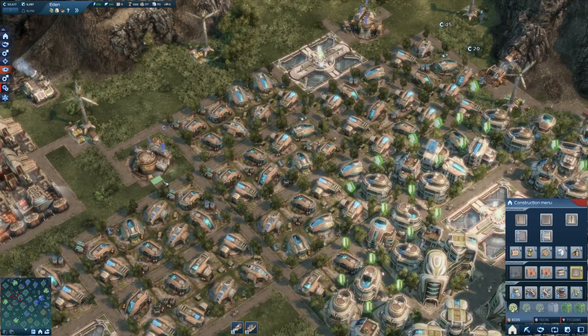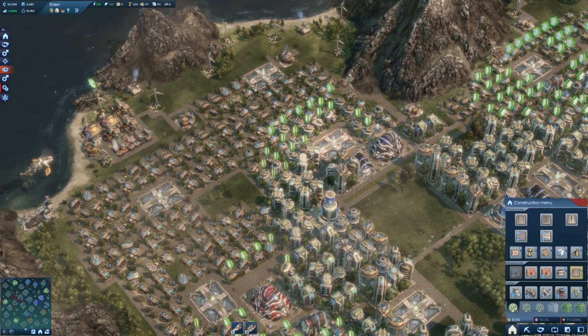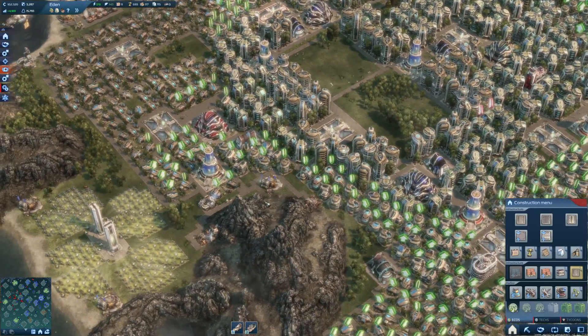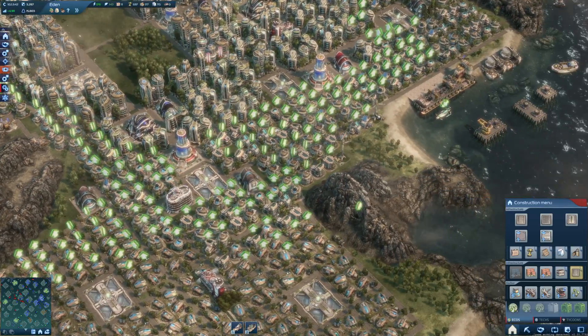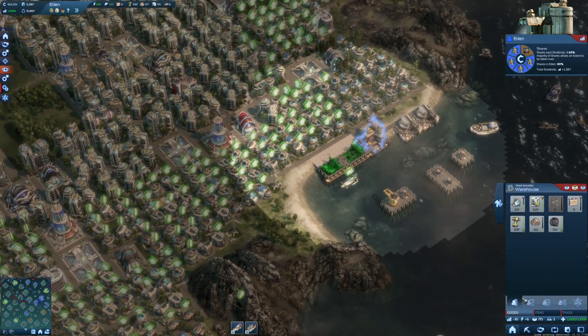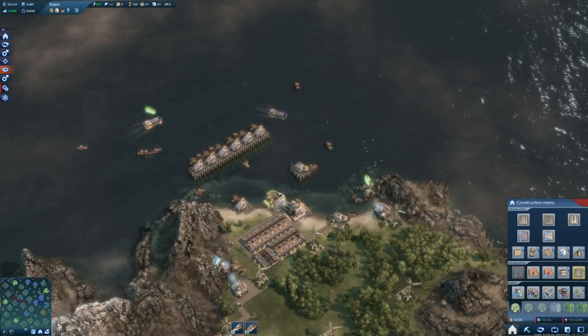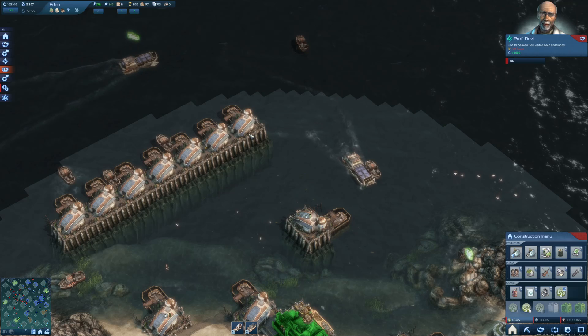Another expansion - we get a few more of those beautiful districts. Next up we really have to wait and see how it affects my income. Fish is already going down, so what I can do is have a few more fishing huts along the coast up here.